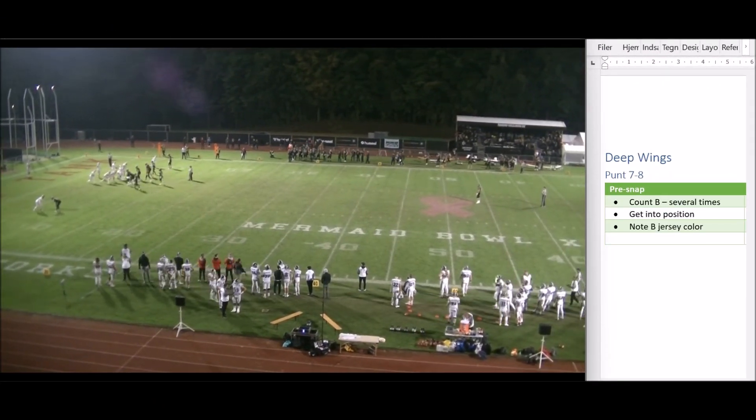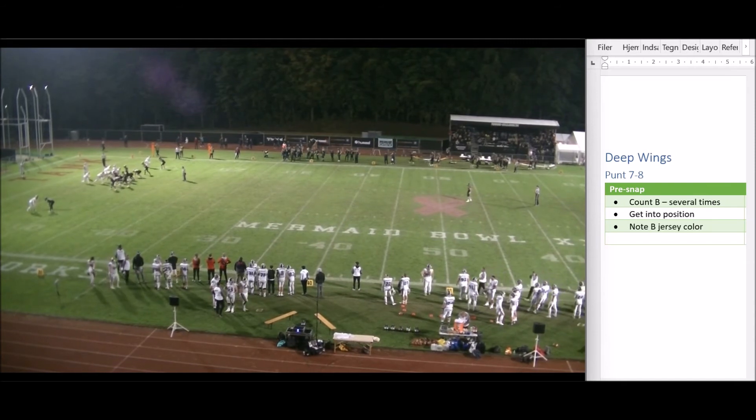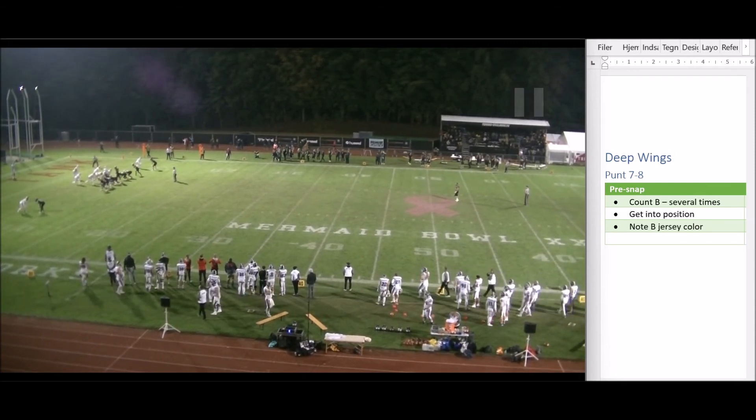Different punt here but the same principles apply. We're counting Team B a number of times to double check we've got it right. We get into position as a deep wing on a large crew. We flat-line with the back judge and we want to know the color — and ideally the number — of the punt returner's jersey, so that once chaos and mayhem ensue, we know which team touched the ball and when. Our team is black and the kicking team is white.